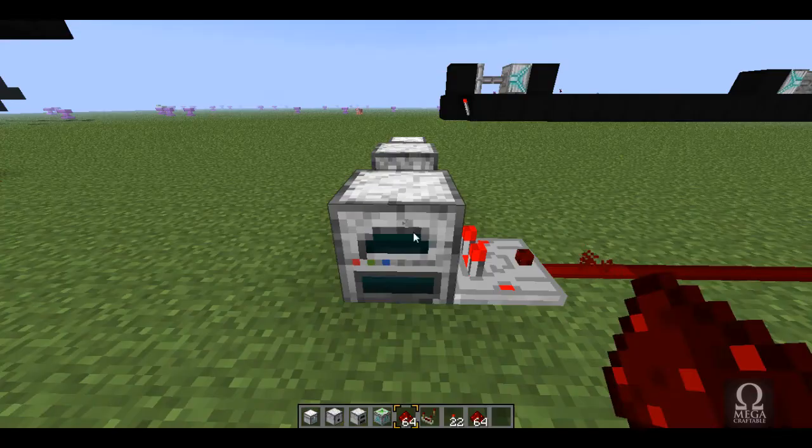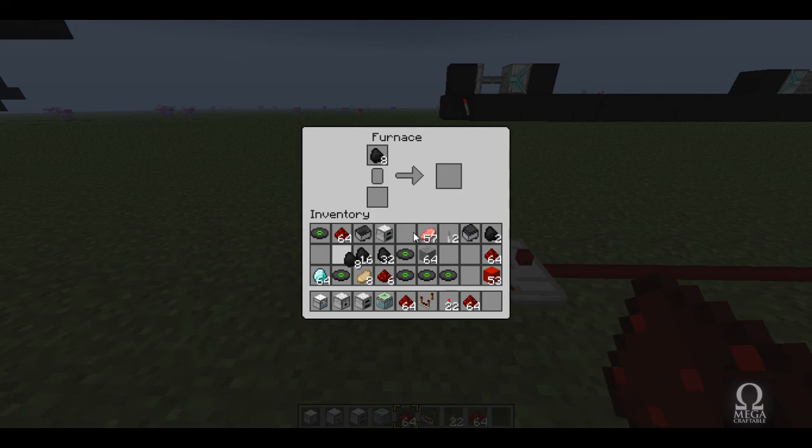I'm not using any mods — this is vanilla Minecraft. If you haven't seen the comparator before, there'll be a link in the description to mojang.com where you can download the latest snapshot if 1.5 hasn't come out yet.